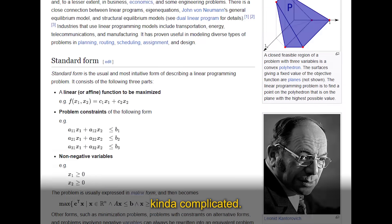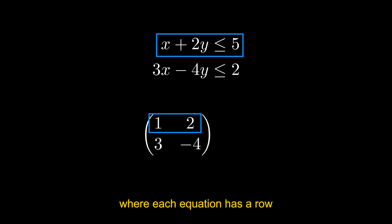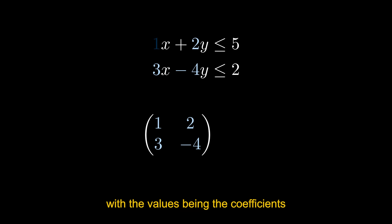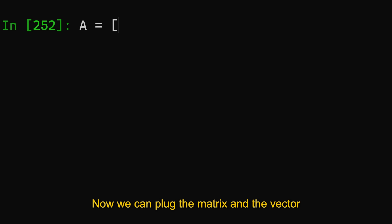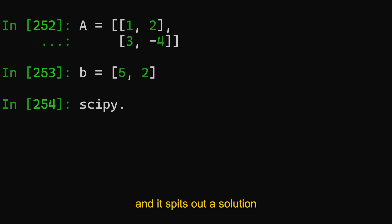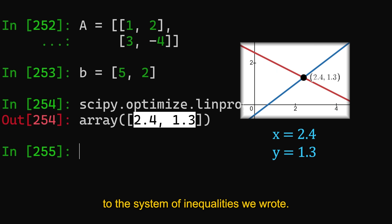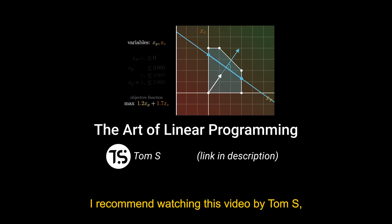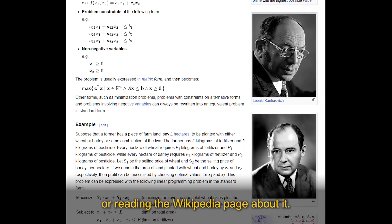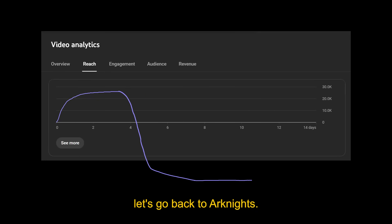Linear programming is kinda complicated. But basically, we can write a system of inequalities as a matrix where each equation has a row and each variable has a column, with the values being the coefficients from the equations. Next, we create a vector for the right side of each equation. Now we can plug the matrix and the vector into a computer, and it spits out a solution to the system of inequalities we wrote. Linear programming is a lot more complicated than this, so if you're a nerd like me, I recommend watching a video by Tom S or reading the Wikipedia page about it. But most of you probably aren't nerds, so before my viewer retention drops to zero, let's go back to Arknights.